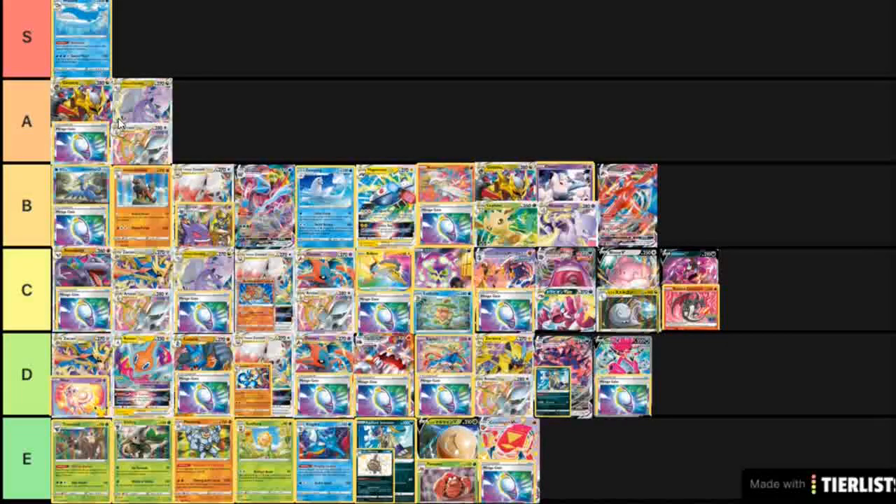Drapion V Radiant Charizard — this kind of Aurora Box-style bunch of attackers is also in C tier. I'm not sure if it's worthy of B tier, maybe on the low or high end of B. It's definitely not the worst archetype in the world — I just think the straight Lost Origin variant with Cramorant and Mirage Gate is superior, so we'll have to see how it goes.